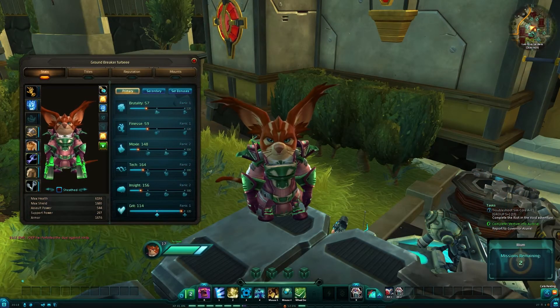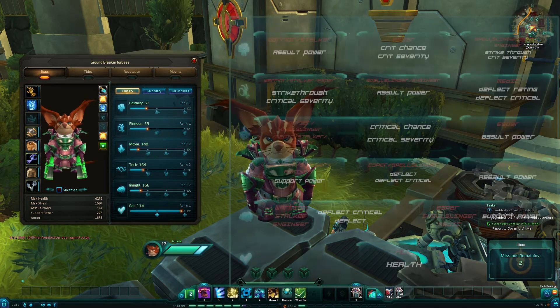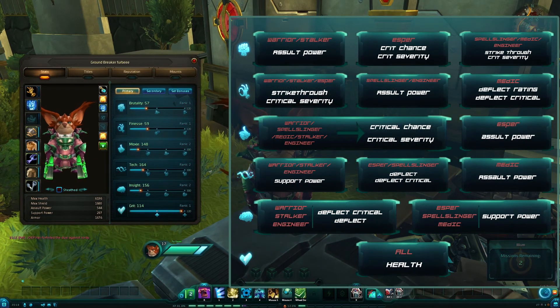Hello guys, welcome to another video. Today we're going to go over the stats in Wildstar. You've got two sorts: primary and secondary. Your primary stats will affect your secondary stats. We're going to go over the basics — I'll tell you what each thing does and I'll bring up a nice graph so you can see what stats do what for each class, because they are slightly different.